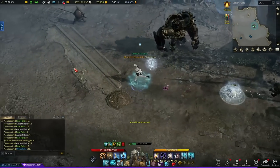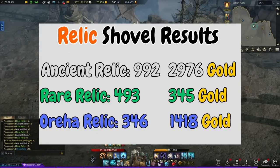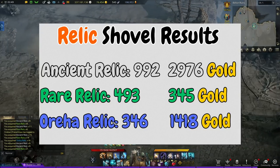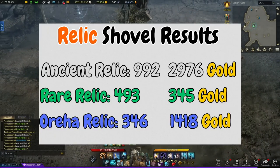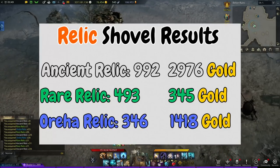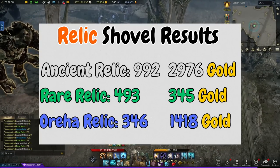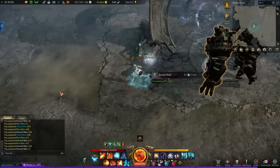As promised, the relic results look similar but you'll notice the blue relics are way more. I got 992 ancient relics, 493 rare relics, and 346 oreja relics. The ancient relics were worth 2,976 gold this time around, the rare relics were worth 345 gold, and the orejas were worth 1,418 gold. I did get a significant amount more oreja relics — it seemed like I was getting oreja relics pretty much every excavate. I don't know if that was just crazy RNG, but 10 minigames each is a full life energy bar, so it's not enough to make a concrete statement but I think it's enough to get a general idea.